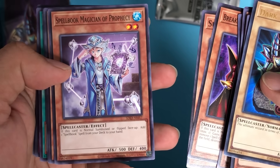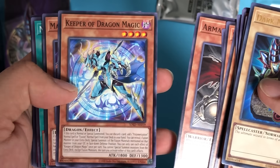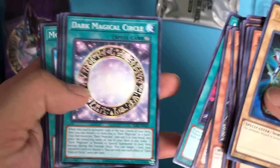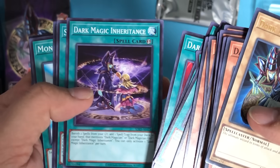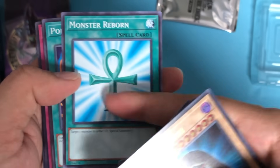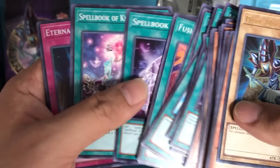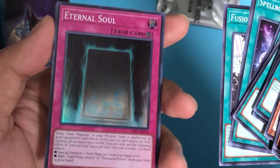Jester, Kycoo was reprinted, Breaker, Summoner Monk, Spellbook Magician of Prophecy, Armageddon Knight, Keeper of Dragon Magic, Mana Dragon, Magical Dimension — used to be my favorite card — Dark Magician's Magical Circle, Illusion Magic, Dark Magic Attack, Dark Magic Expanded, Dark Magic Inheritance, Soul Servant, Secret Village of the Spellcasters, Wonder Wand, Fusion Substitute, Spellbook of Secrets.